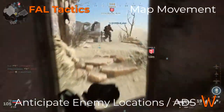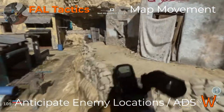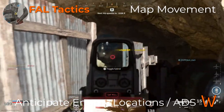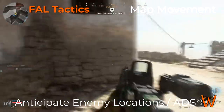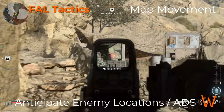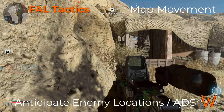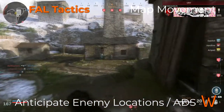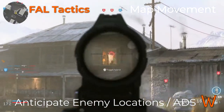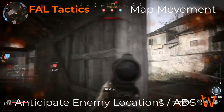The next thing to keep in mind is anticipating enemy locations and using ADS to get the drop on your opponent. The FAL is a little slow to bring the sights up, especially depending on attachments. I recommend focusing attachments on reducing overall recoil rather than speeding up ADS, as that gives you a better advantage. Because you're already using longer lines of sight and avoiding close corners, we use a more deliberate ADS strategy to get the drop on enemies, since opponents can start hip firing and deal damage before bringing their own sights up.